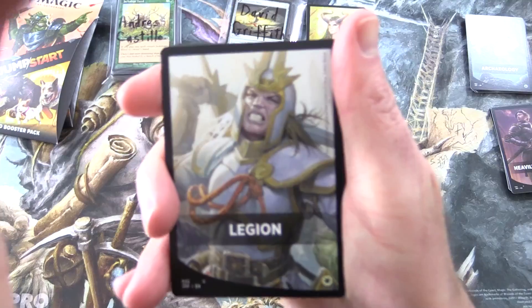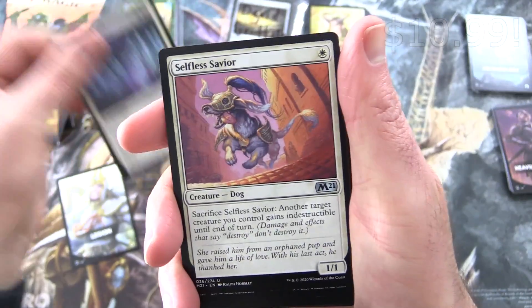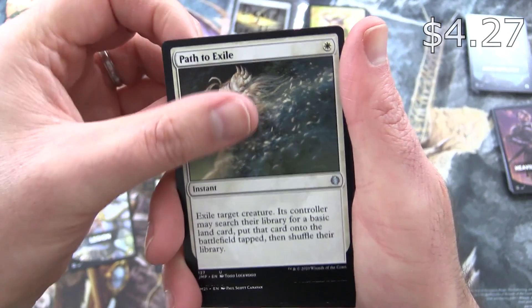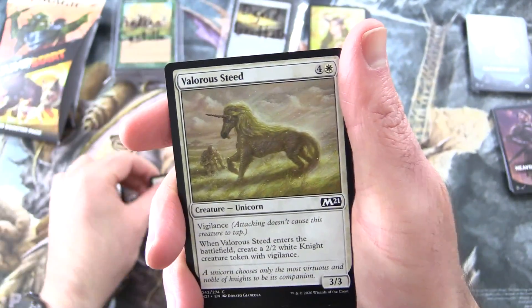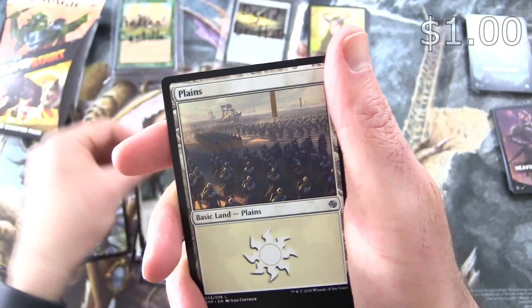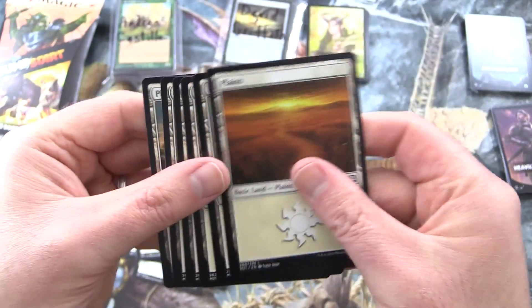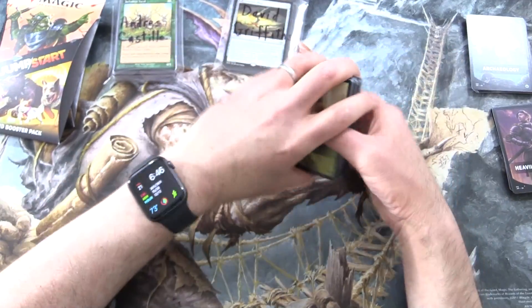Number two here for David — it is Legion. So we have Elves and Legion. We start off with Blessed Sanctuary, Selfless Savior, Falconer Adept — so you're going to see a lot of human soldiers and so forth. Path to Exile, which they are reprinting in Double Masters, unsurprisingly. Basri's Solidarity, Valorous Steed, Daybreak Charger, Mateshift Battalion, Inspired Charge — a little combat trick there. Knight of the Tusk, Legion's Judgment, Thriving Heath, Raise the Alarm. And a legion of soldiers here in the Plains, and a bunch of other nice Plains. So there we go, David — let's set these aside.